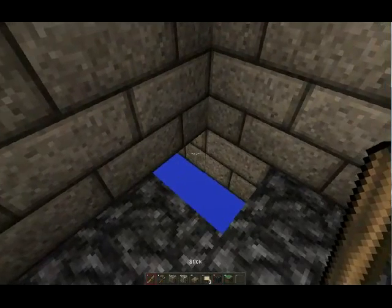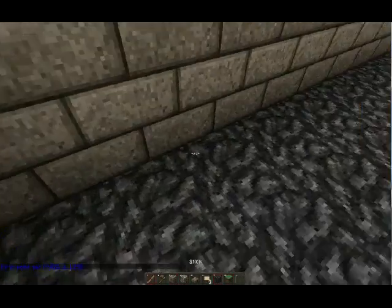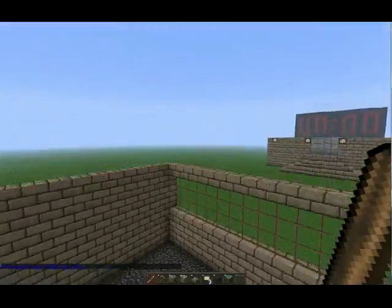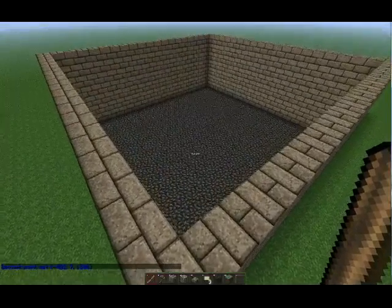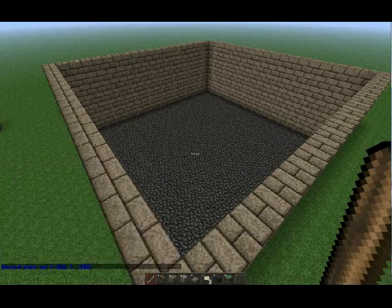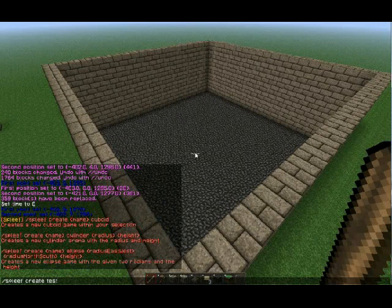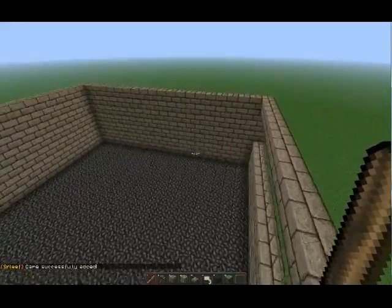After creating your arena, the first thing you'll do is set up Heavy Spleef. Target the very first block, left click it, go all the way to the other side, right click there, and hit 'second point set.' Then hit 'spleef create' — I'll just call this 'test.' You'll want to create it and choose if you want cuboid or cylinder. We're just going to use a cuboid.